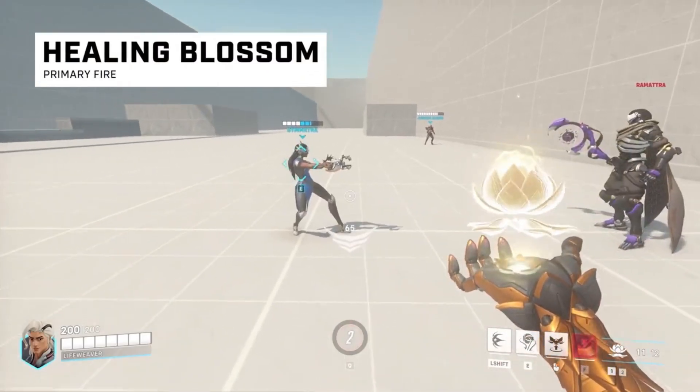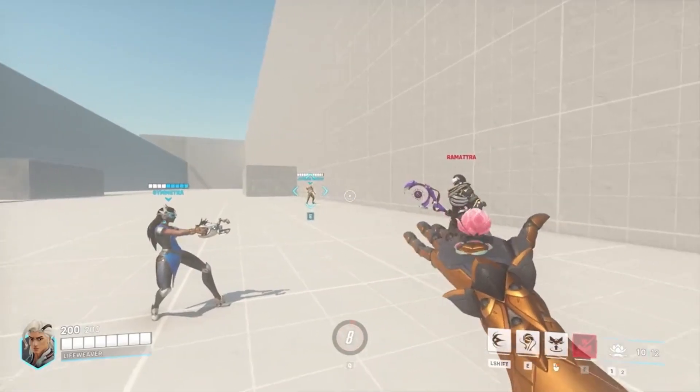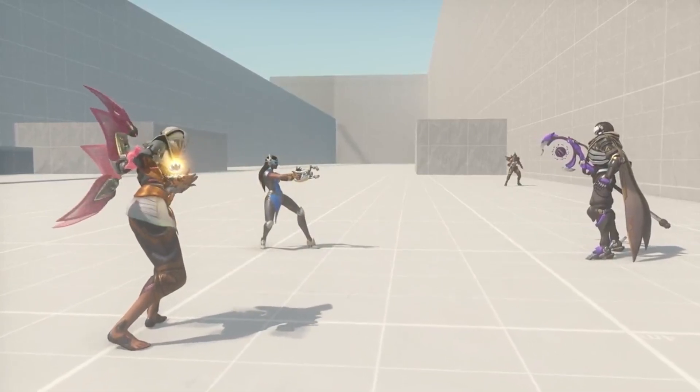Lifeweaver holds a Bio-Lite Flower Bud in his right palm. Holding Primary Fire will rapidly bloom the bud, increasing the amount of healing it can provide. Releasing Primary Fire will send the Blossom to the targeted hero.